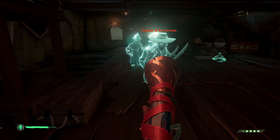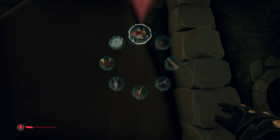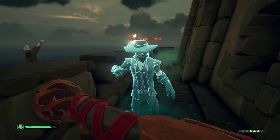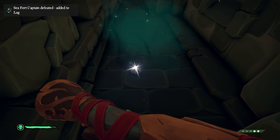After you deal with about eight waves of phantoms, the Sea Fort boss — aka the Captain of the Fortress — will appear. He's a bit tougher than regular phantoms, but only because he has more health than the others. Keep shooting him or whacking him with your sword, and eventually he'll be defeated, which means that the fort is yours!